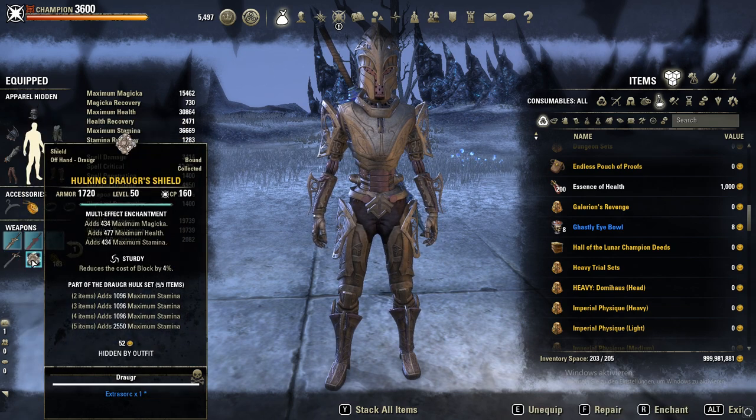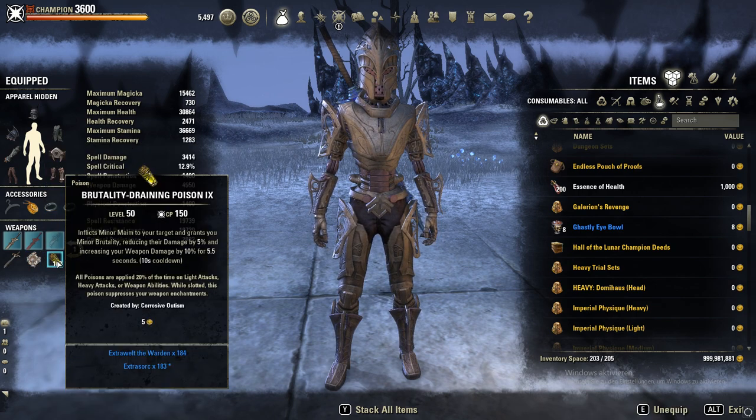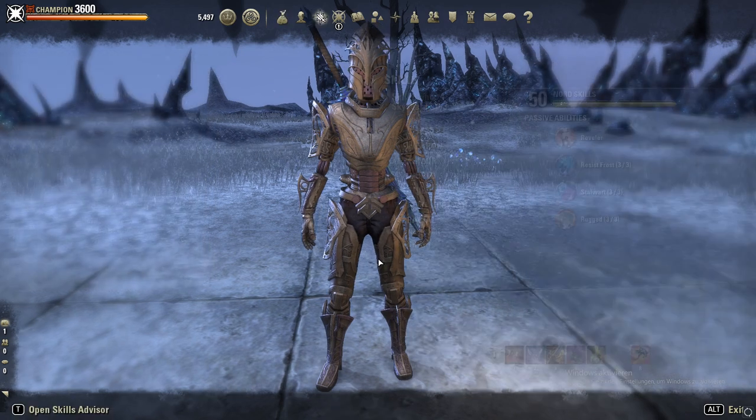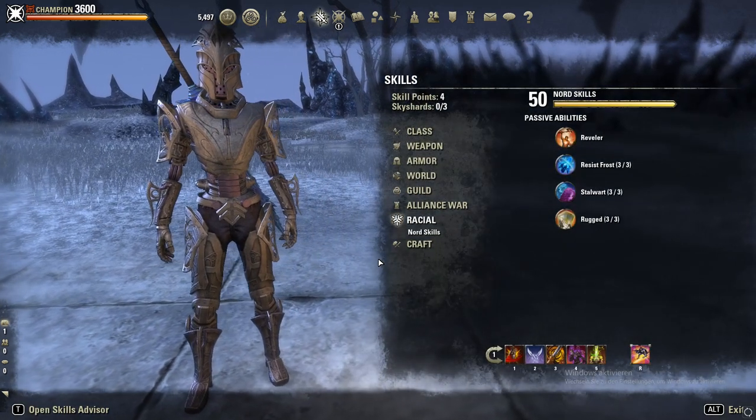Sword and board on the back bar again, with brutality poisons which give us Minor Brutality — so 10% extra weapon damage. If you already have access to Minor Brutality through a Decay skill, then you can also use escapist's poisons or something else.